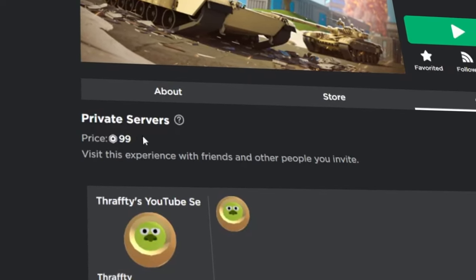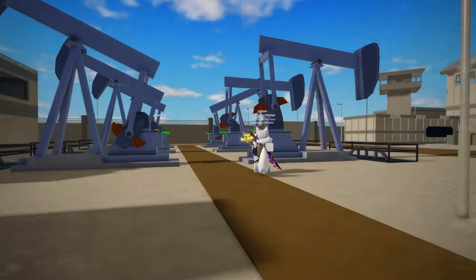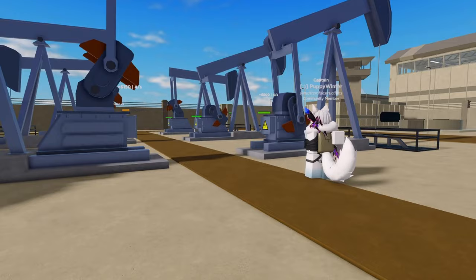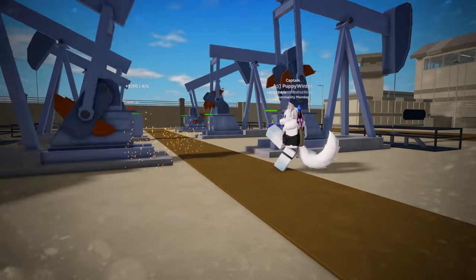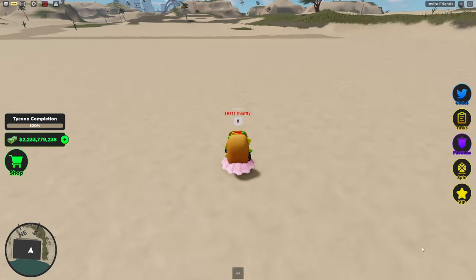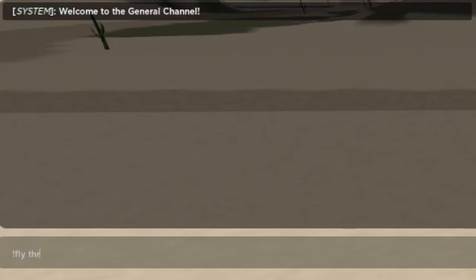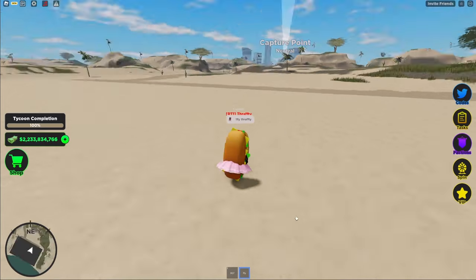Another option is purchasing a VIP server for $99 Robux a month. This has advantages, as your base can't be raided, so you won't have to worry about repairing your drills. Additionally, you'll have exclusive access to the capture point, airdrops, and all oil barrels, making it easier to progress. VIP servers also grant you access to VIP commands like flying and teleporting, which can be incredibly useful for getting around quickly.